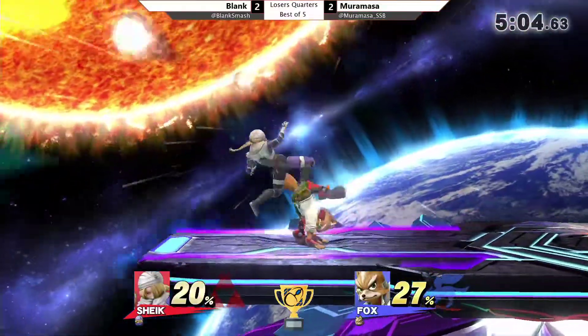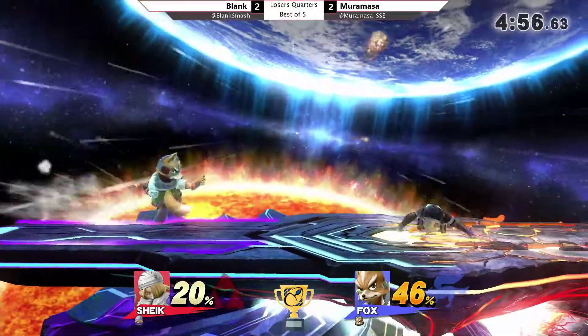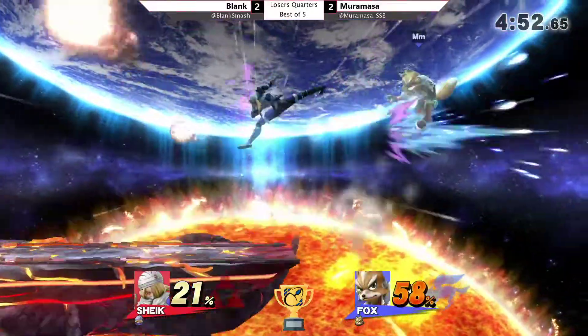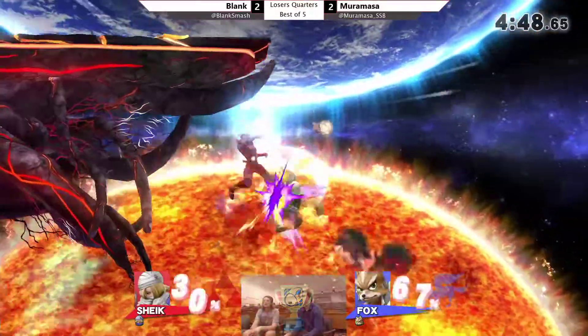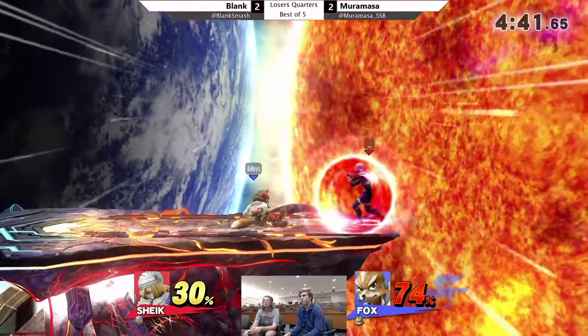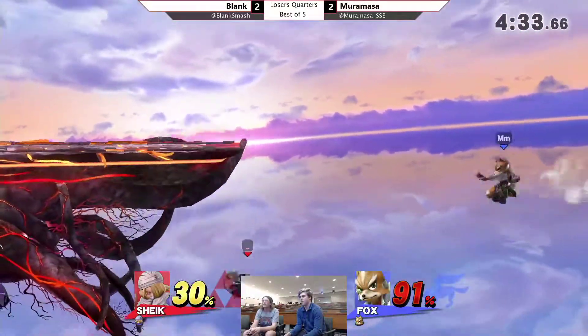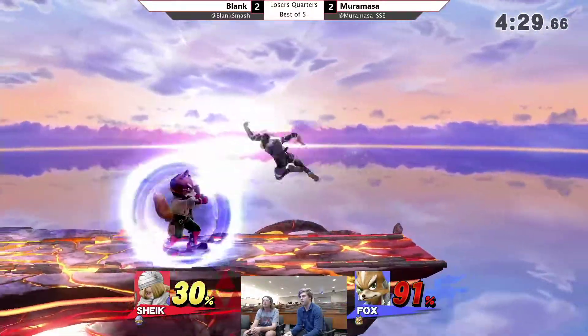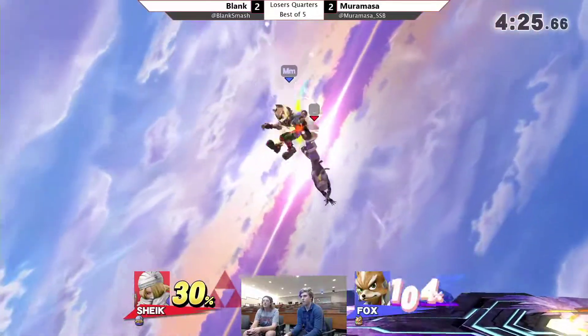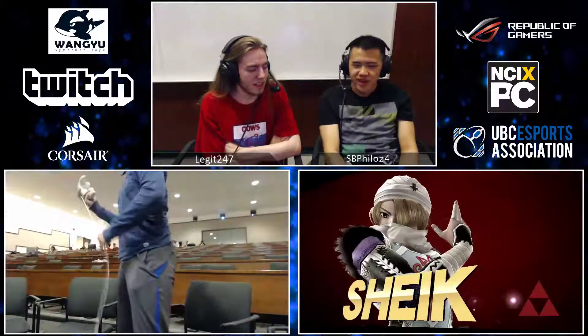Blank — very unfortunate. She probably was able to close the set a lot earlier, but now it's in this last-stock last-hit situation. It's Smash 4, so you never know. The up tilts get shielded — too low percent. Illusion on-stage but doesn't get punished. The trump back-air. Because of those SDs, Blank definitely has to be a lot more careful on these edge guards. Back air not coming out. No-tech. Doesn't get the tipper — and that should be a nail in the coffin. Despite the couple SDs, Blank was able to bring it back. She had full control of those games. Game 5 was very solid.